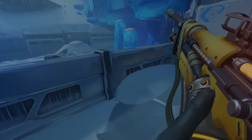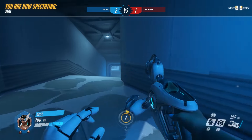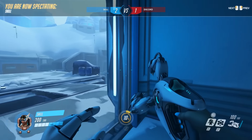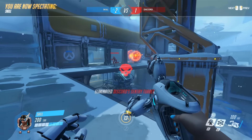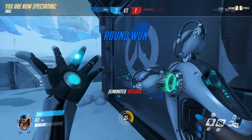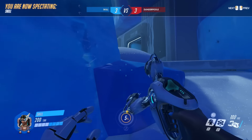Next up is Symmetra — probably one of the more fun 1v1s. What you actually do is go into your base, sit in a corner, put turrets up, and wait. That's how you win a Symmetra 1v1. If you approach, they're going to do the same thing, so there's no reason to. Every now and then you get an actual person who doesn't like Symmetra and will approach you without using turrets.